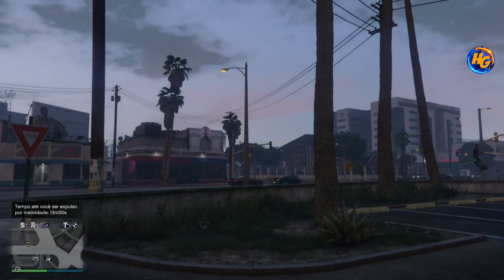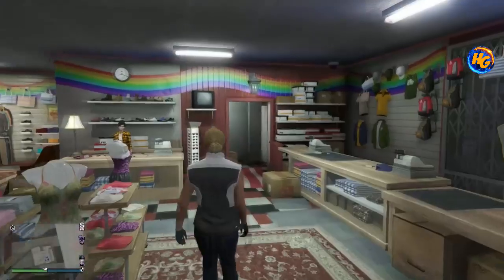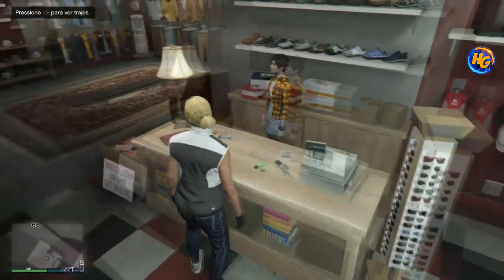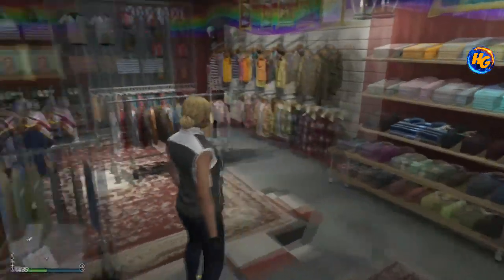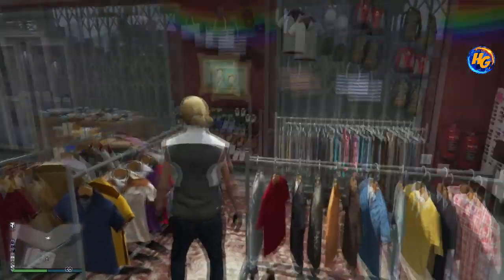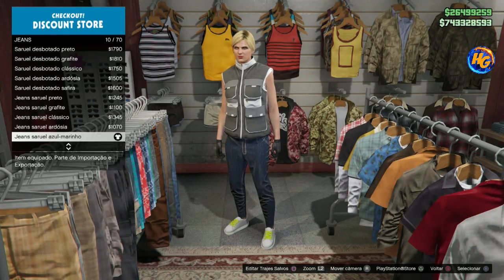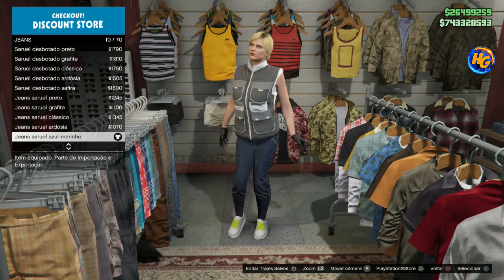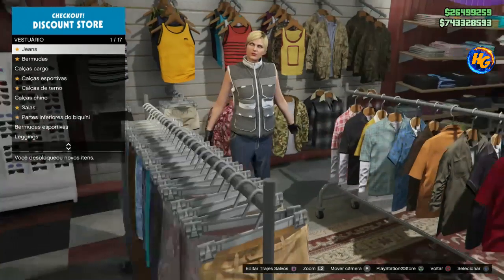Então vamos voltar pra tela aqui. Então vamos lá, eu vou ensinar vocês a fazer o traje do Juggernaut completo aqui, pra gente colocar o nosso capacete do Rinoceronte. Tô gravando aqui no PS4, mas o traje funciona pras duas plataformas. Tanto que o que tá lá na playlist foi gravado no Xbox One. Então vamos lá. Vamos vir aqui em parte de calças, jeans saruel azul. Vamos colocar a jeans saruel azul.